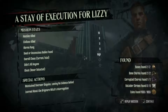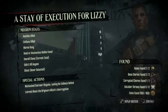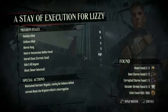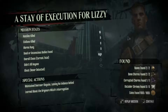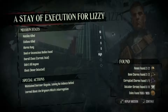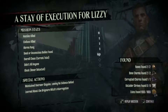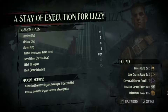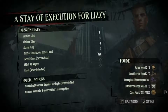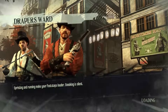This is episode four. When we last left off, we had just done a state of execution for Lizzie's mission, which was to break Lizzie out of Coldridge prison. It went extremely well. We did get detected once, that's why we didn't get ghosts, but no one rang any alarms. I dealt with everything really smoothly. I was a hundred off from getting all the coins, which I don't think I've ever gotten before — pretty cool for a first playthrough. We're gonna jump into the next one: Draper's Ward.